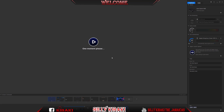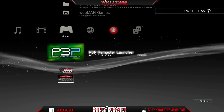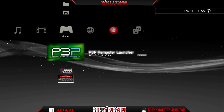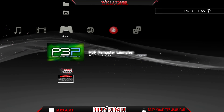Go ahead and hit X. It's going to take you back out of MultiMan, so give it time until it boots again. Scroll up and you'll see that the icon we just installed changed to the game you loaded with MultiMan — the PSP Remaster launcher icon has changed. Press X on the game icon.